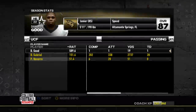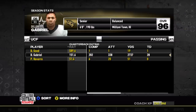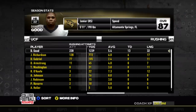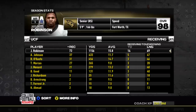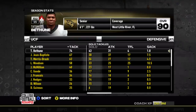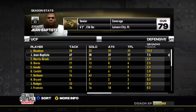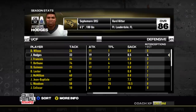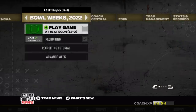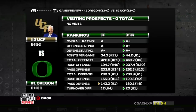We still have four recruits who haven't committed, so we need to go with the three-out-of-three letter of intent skill tree to get the last guys across the line. Statistically for Year 3: Dylan Gabriel had 2,700 yards, 28 touchdowns, and only six picks. Jalen Robinson had 1,100 yards and 14 touchdowns. Woodson had 10 and a half sacks and 25 TFLs. Jean Baptiste had 17 TFLs and seven and a half sacks. Our defense got the job done. There's no way we're simming this national championship game.